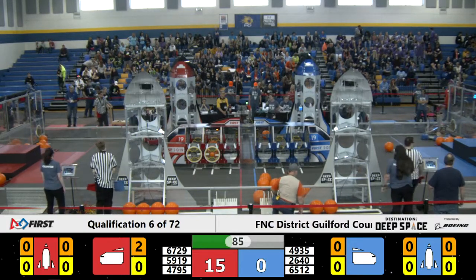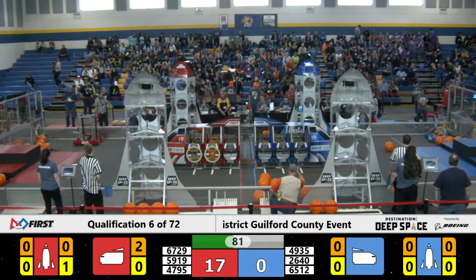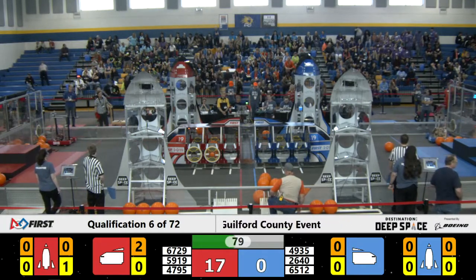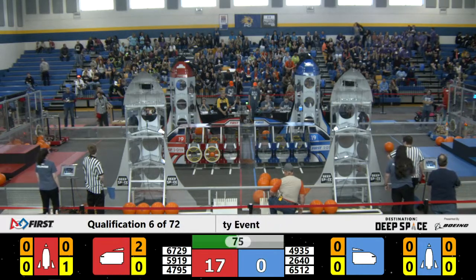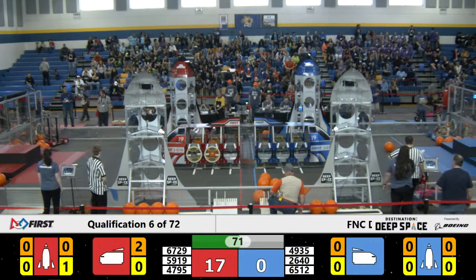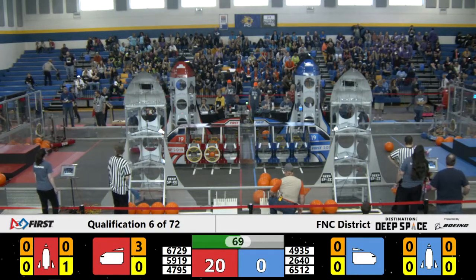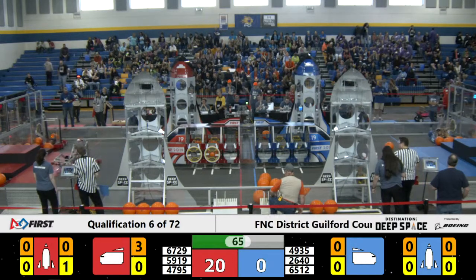4795 collecting cargo from off the floor of the field and shooting it into the red alliance cargo ship. We've got 5919 securing hatch panels onto the bottom half of the red alliance rocket. 4795 adding an additional piece of cargo. And 2640 secures another hatch panel from the blue alliance loading station — looks like they're headed towards the blue alliance rocket.